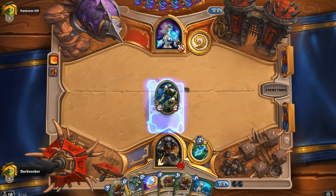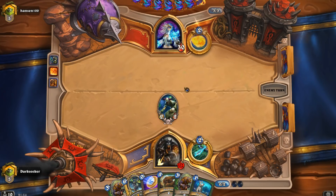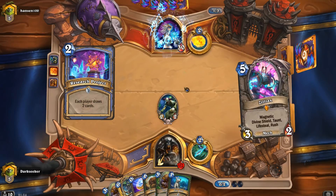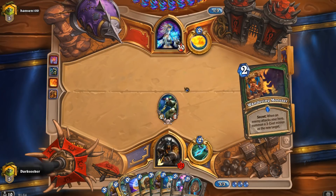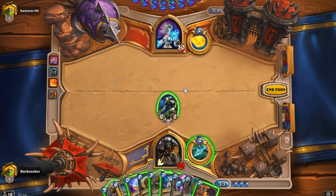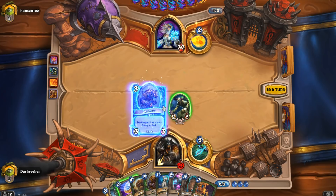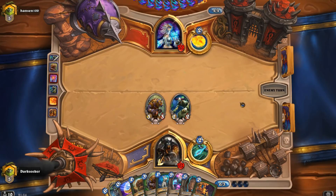Let's start out with the Scientist, and hopefully we can develop the 2 and 3 drops and start hitting his face before he starts building up those spells in hand and those Giants that will eventually kill us. Note that he didn't play the quest, which is interesting — so either he mulliganed it away, he's kept it in hand, or he doesn't play it.